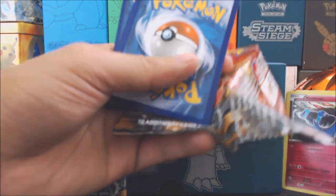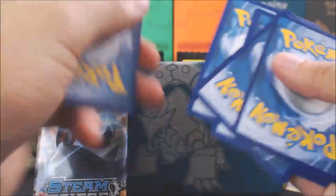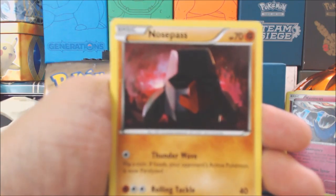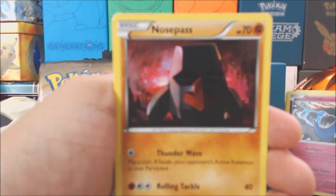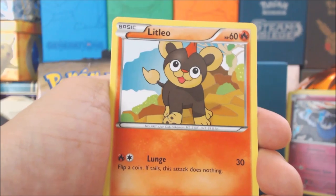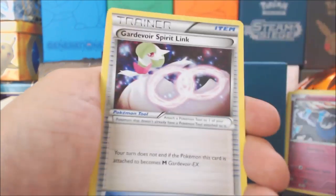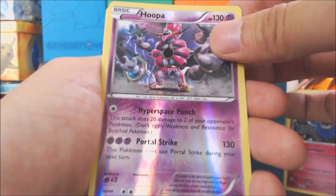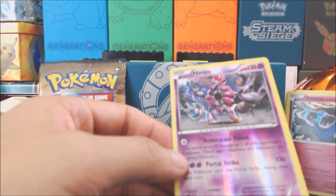Let's see if Yveltal will give us some luck. Nosepass, Nidorino, Litleo, Sneasel, Meryl, a Greedy Dice, Clefki. Ooh — Gardevoir Spirit Link. A Hoopa Reverse Holo. And a Cloudzer. Dang. I got a Reverse Holo Rare. Hoopa's not bad at least.